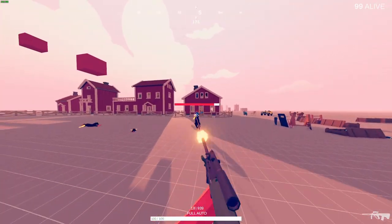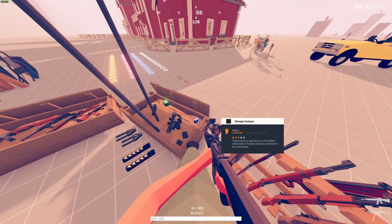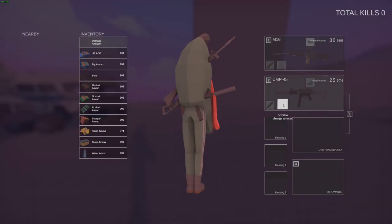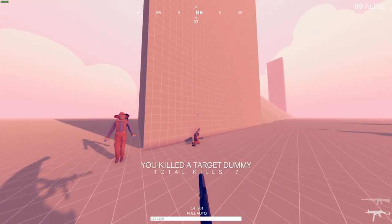You should also check out the damage analyzer attachment. Although it doesn't have an icon yet, it attaches here on any weapon. Then you can shoot these dummies to test out the different damage weapons do.